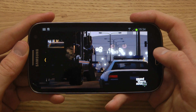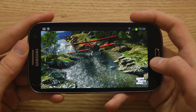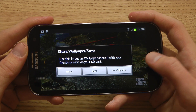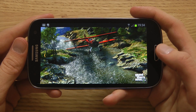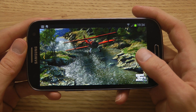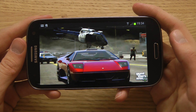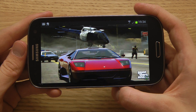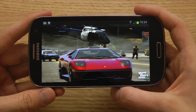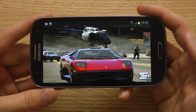Once GTA 5 is released, I will have a download link in the description where you can check out this app. When looking at these pictures, you also have an option to set a picture as a wallpaper or just share it with your friends. Some of these pictures are official ones and some are coming from the trailer — basically screenshots taken from it.